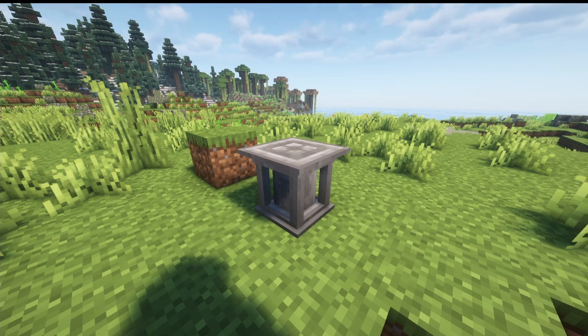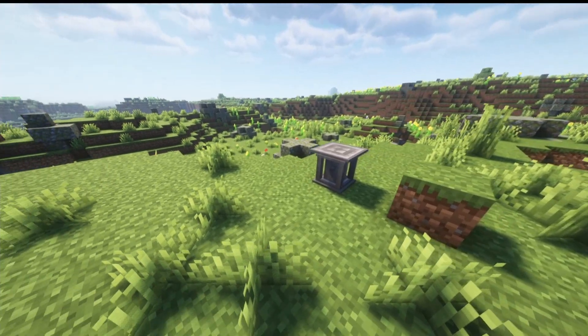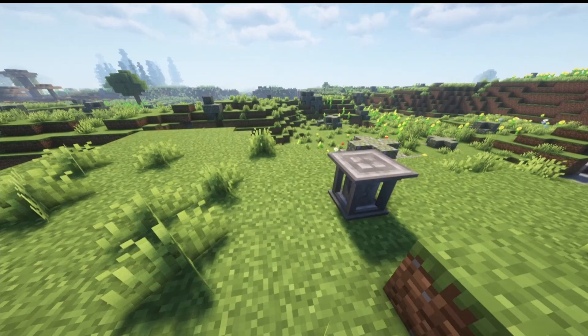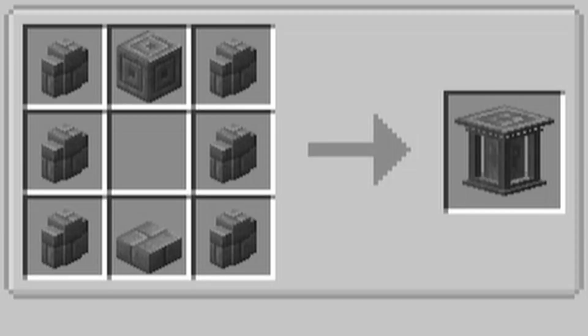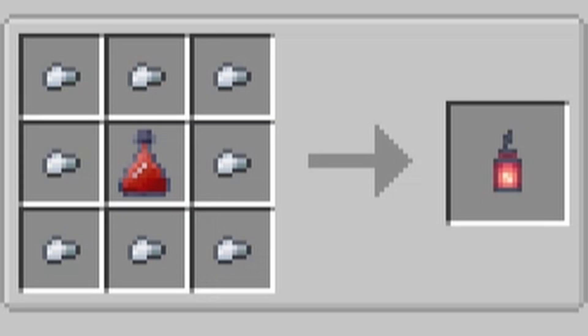There's an item called the Ancient Pedestal — not really sure what it does, it might just be decorative. You craft it with six stone brick walls, one stone brick slab, and one chiseled stone brick. There's also a new type of lantern called the Blood Lantern — a cool-looking red lantern with the same brightness as a regular lantern. You craft it by surrounding a blood bottle with iron nuggets.